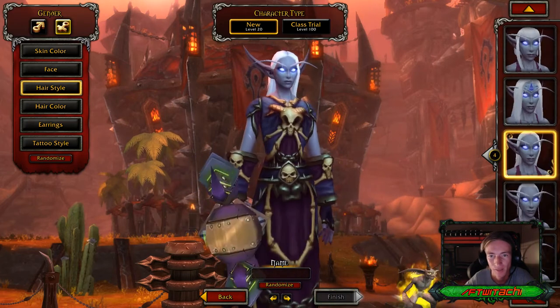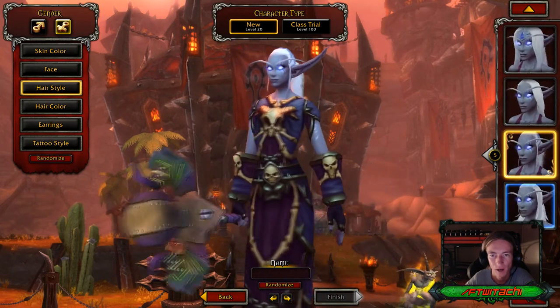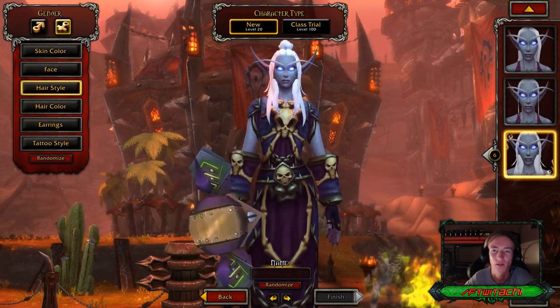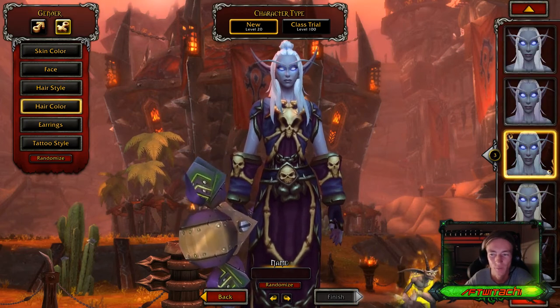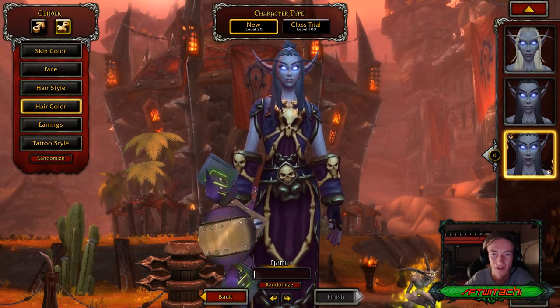This one gives me that Beyoncé vibe. What is this? Oh my gosh — that's just a bad one right there. And then this one — she thinks she's cool, but she's not really cool. Hair color: the different shades of whites, the pinkish white, regular white, bluish white, yellow white, then you get the black and then the grayish color.